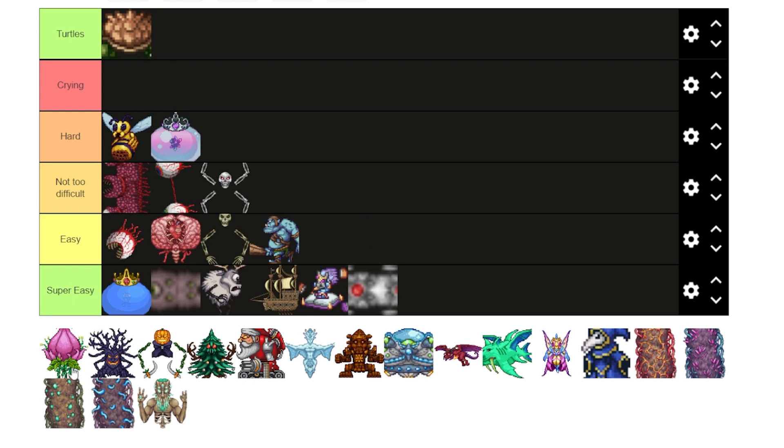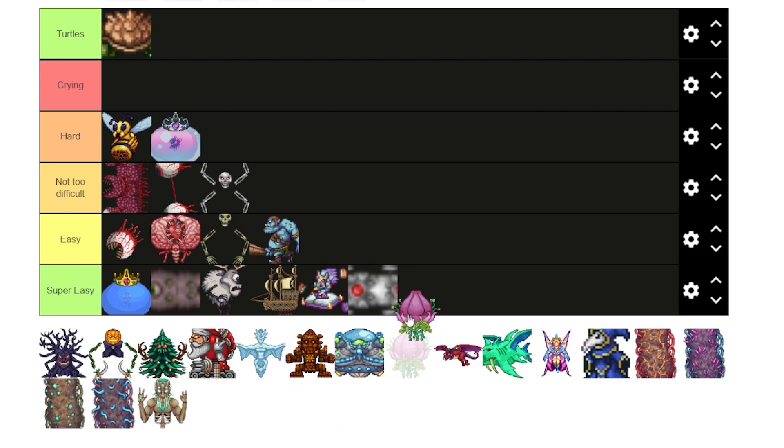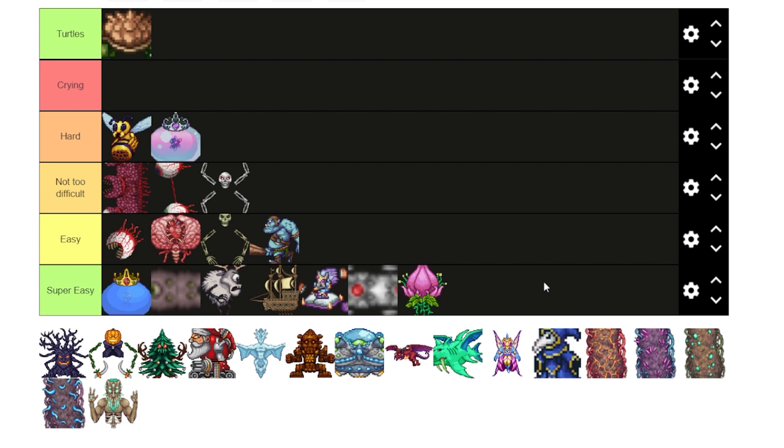Plantera — I'm going to get some flak for this — super easy. Plantera is one of the freest bosses in the game. What you want to do is kind of like what you did for the Twins with the teleporter system. Make a big rectangle underground in the jungle with the Plantera bulb on the bottom. Put a teleporter in each of the four corners that you can walk on, then link the teleporter on one side to the opposite side.